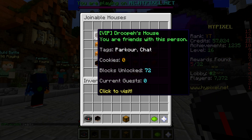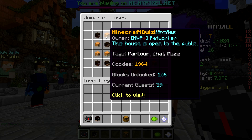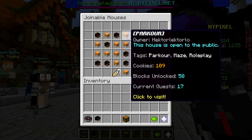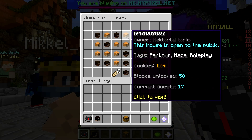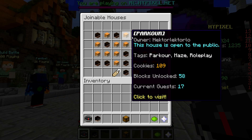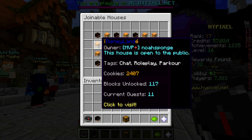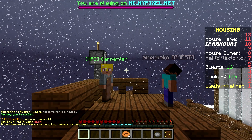What we're gonna find is Drupa's house — I'm friends with that guy. There's also a Minecraft quiz and rose house. Here we go — owner Hector Lector. Parkour maze roleplay, 109 blocks unlocked, 58 current guests, 17 — and it looks like that is our currently most popular parkour. So let's go have a look.